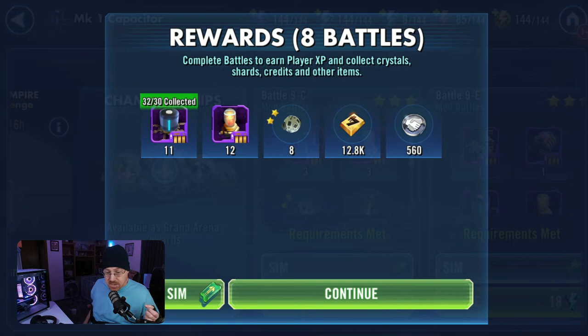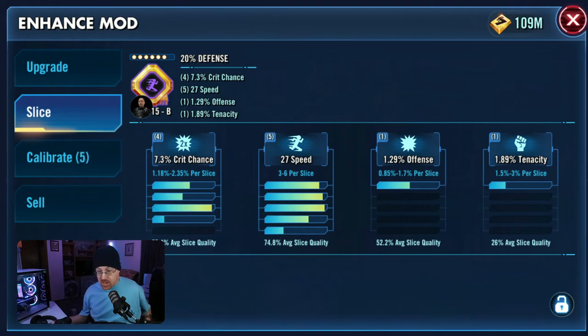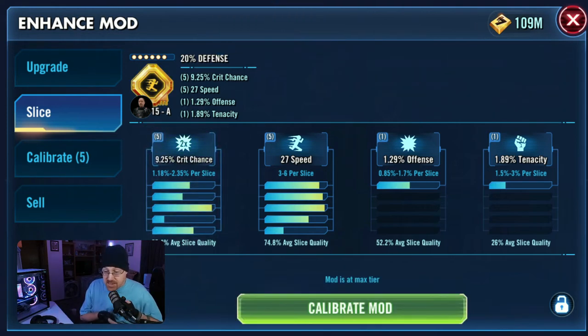It's going to take a while to get the materials to get these mods sliced, upgraded, calibrated — all those things. Okay, we're back on the slice section. We can go ahead and slice this mod — we've only got one more option on the crit chance and four more options on offense or tenacity. Hopefully we'll get offense — and we got a fifth on crit chance. Now we're at 9.25 percent crit chance and this mod is completely maxed out. However, we can go back and try to calibrate this mod again.